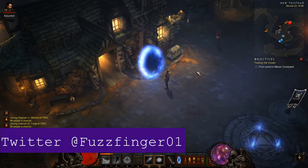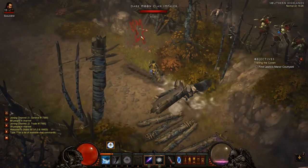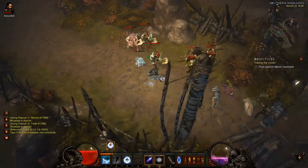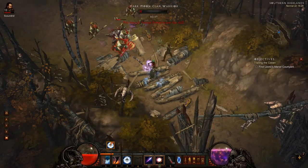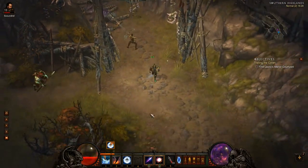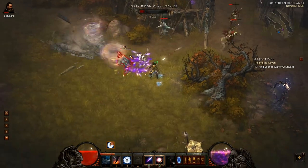Hello folks, welcome back to Diablo 3 let's play hardcore. We cut off in the middle of a quest last time, so we're going to pick straight up from the same point which is trailing the Coven. We're getting close to the end of act one here, but we need to play cautiously because we are still on Monster Power 2 and we are going for self-found, which basically means we can only use gear we have ourselves found.